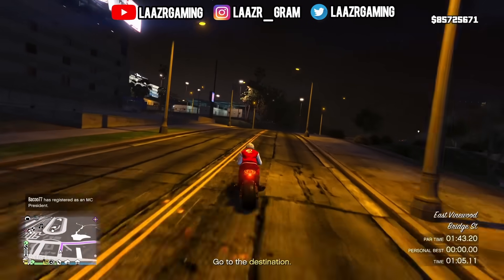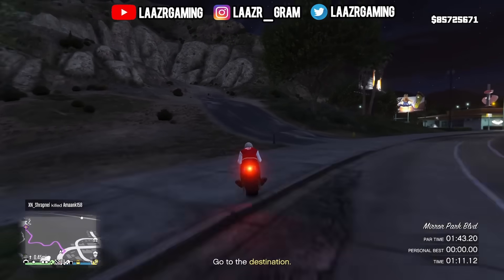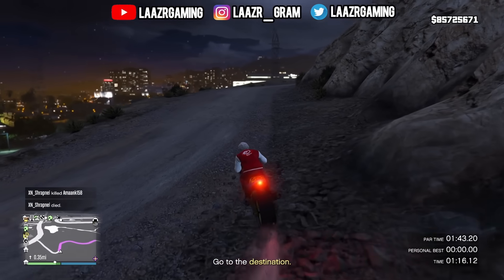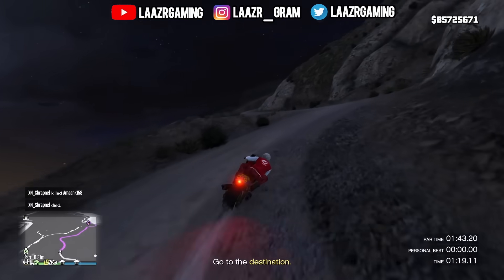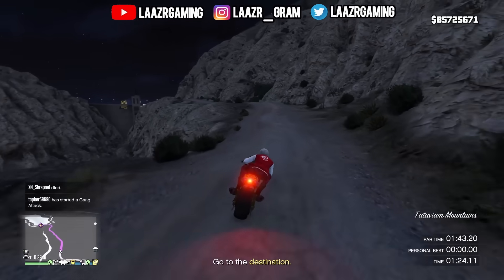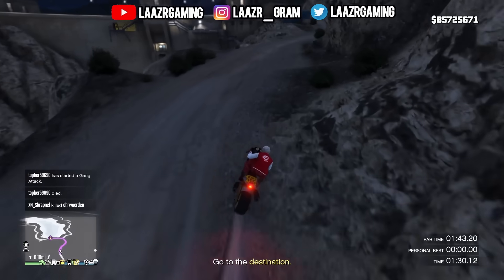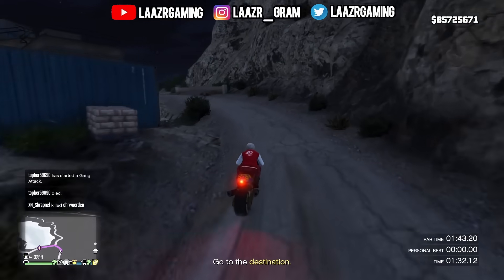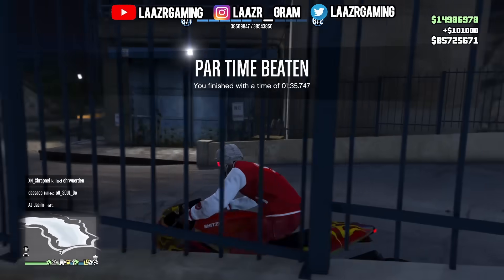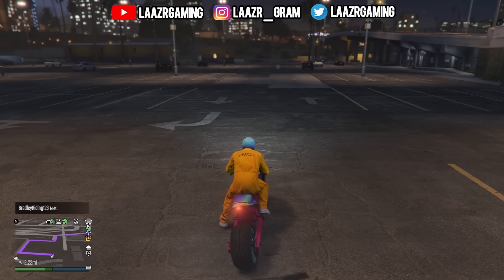The best vehicle for these time trials is the Hakutu Drag. If you play on PS5 or Xbox Series, put the HSW upgrade on it. If you're still on PS4 or Xbox One, I was also able to complete it on the Bati 801, which is one of the cheapest motorbikes in the game. For beating this week's time trial you'll earn a very nice $101,000, and as you can see on screen it took me only 1 minute 30 seconds, so it's definitely worth doing.